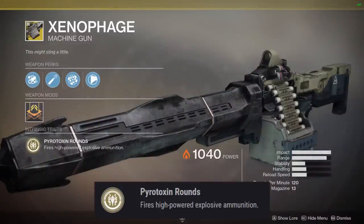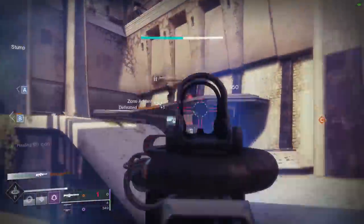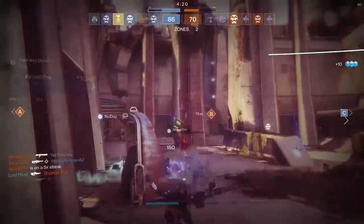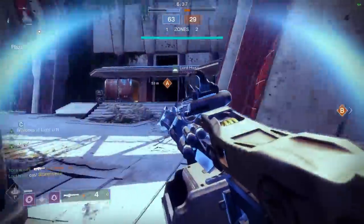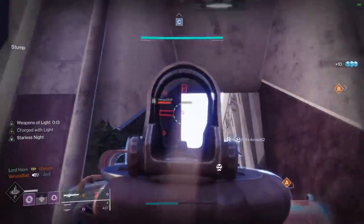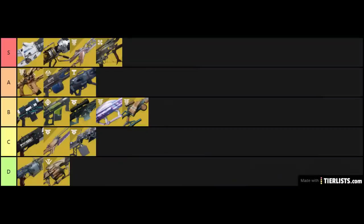Xenophage's main exotic perk is Pyrotoxin Rounds: fires high-powered explosive ammunition. Xeno is a really interesting PvP machine gun that fires explosive damage rounds that can't crit. They deal 150 damage per body shot, so if an enemy is slightly weakened, there's a good chance you'll take them out with a single body shot blast. Otherwise, it's a guaranteed kill with just 2 hits and you don't even have to hit a headshot. Weapons of Light actually buffs that damage into the 200 range, so if you happen to be a bubble titan protecting the heavy for your team, it can be a lot of fun one-shotting enemies. Against supers, Xeno will take out any roaming super with 2 body shots. The explosive damage is also powerful enough to take out multiple enemies with just 2 shots if they're close enough together. I'm going to put Xenophage in A tier.